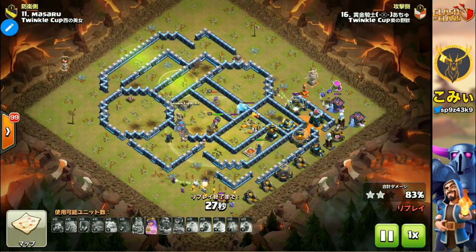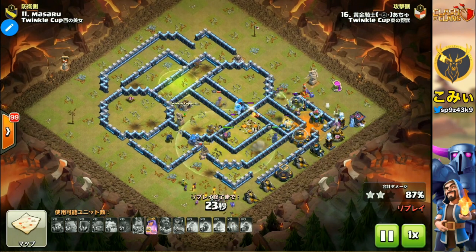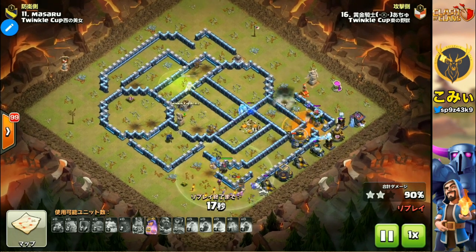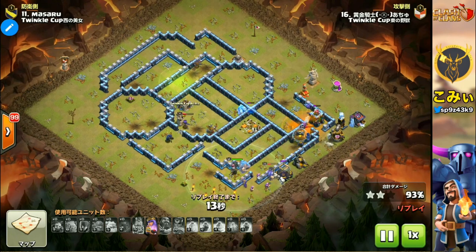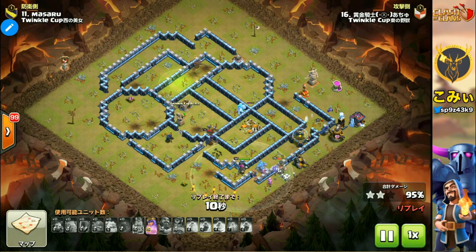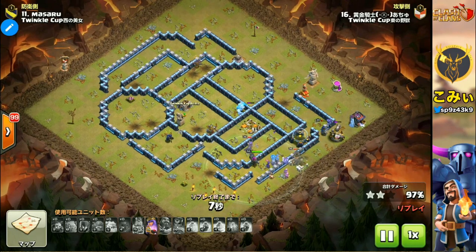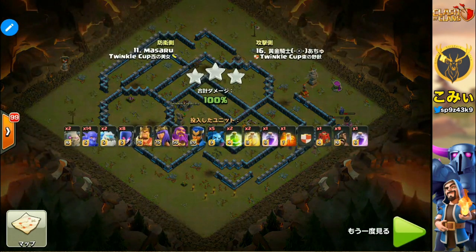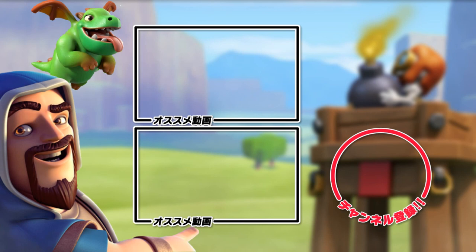The Super Archer costs two times more than the Bowler, but she can get targets from the back side of the Witch. The front layer is the Skeleton, the middle position is the Witch, and the back side is the Super Archer. This three-layer formation keeps Reach and Super Archer very safe. Please try the Reach and Super Archer strategy if you're interested — I'll be glad if you get very good results using it. Thank you very much for watching today. See you next time. Bye-bye.